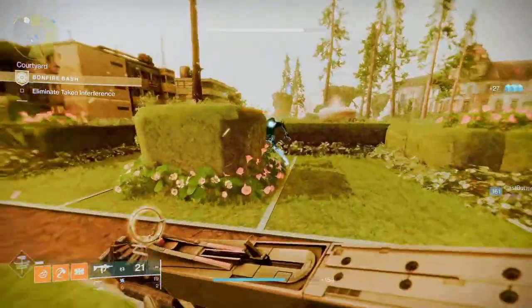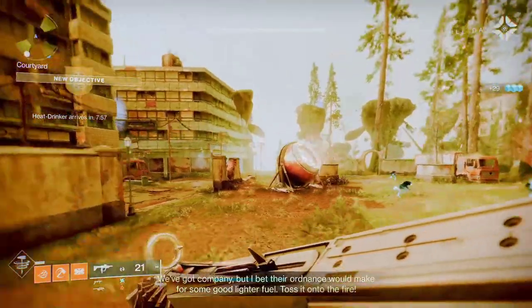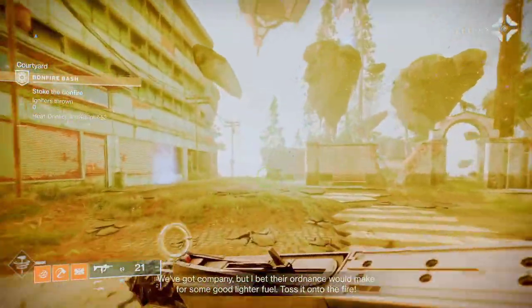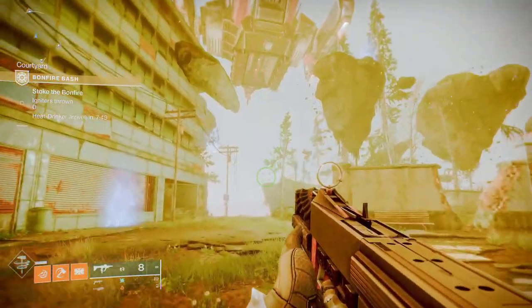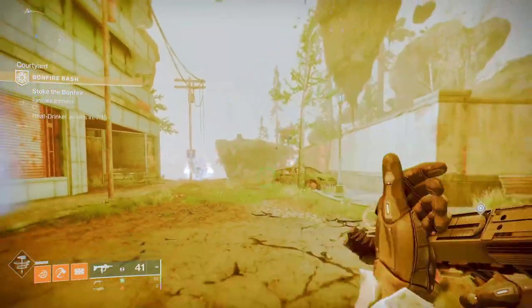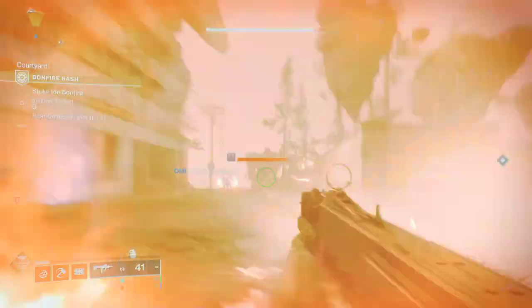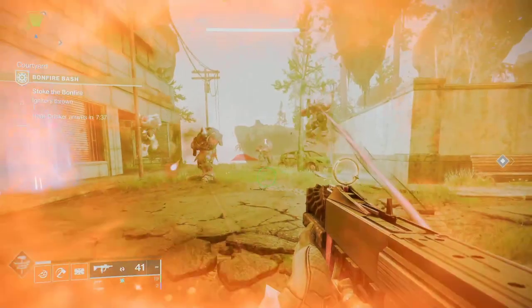Once you eliminate the blight, just turn around and look right here in the left corner. You see this ship — what kind of ship is that? This is a Cabal ship, so if you see a Cabal ship, you're going to fight Cabal. If it's Hive, you'll see a Hive ship. If it's Fallen, you'll see a Fallen ship — then you know which enemy you're going to fight.